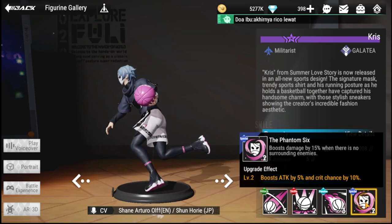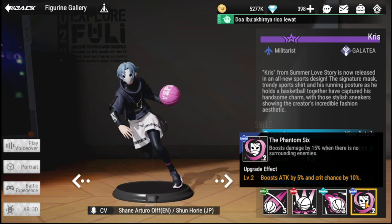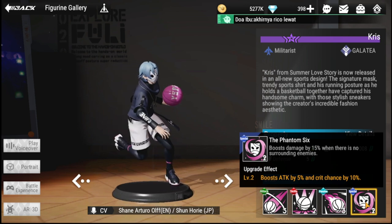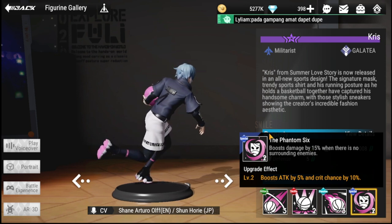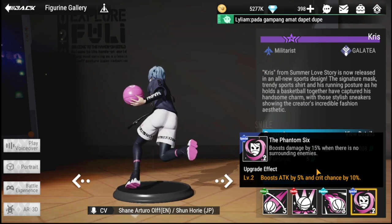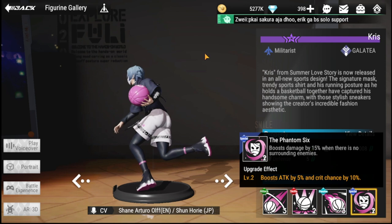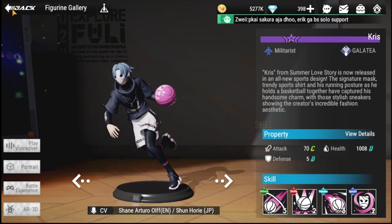His special, Phantom Six, boosts damage by 15% when there are no surrounding enemies, making him a good finisher as well. He's recommended when you need a large amount of single-target damage.